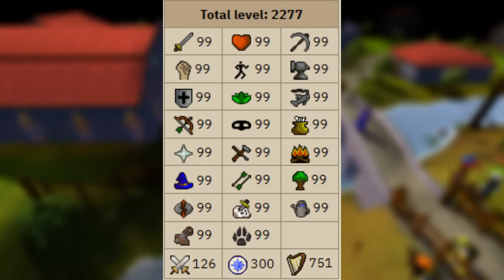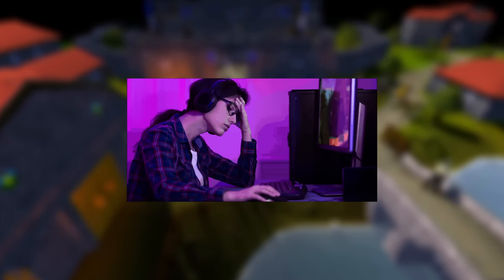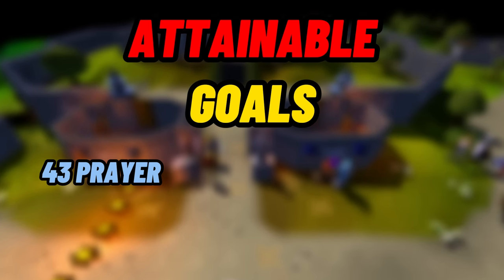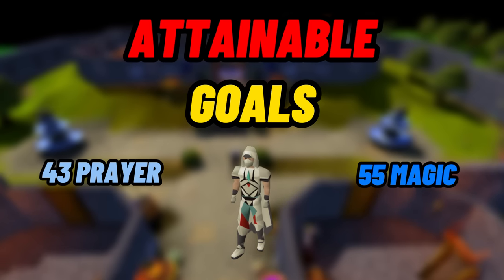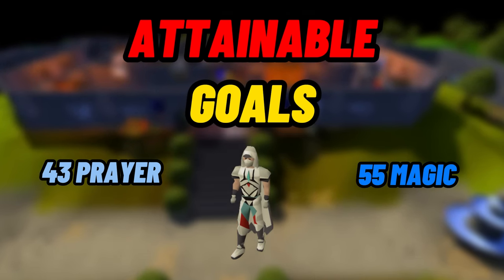In terms of goals, everybody's goal is to max eventually, but if you create a goal that is so far out of reach, you might get early burnout. To avoid early burnout, we're going to set some very attainable goals, such as 43 prayer, maybe 55 magic, maybe graceful — those types of things. You want to make sure you are setting goals that aren't going to take you a whole year to get.